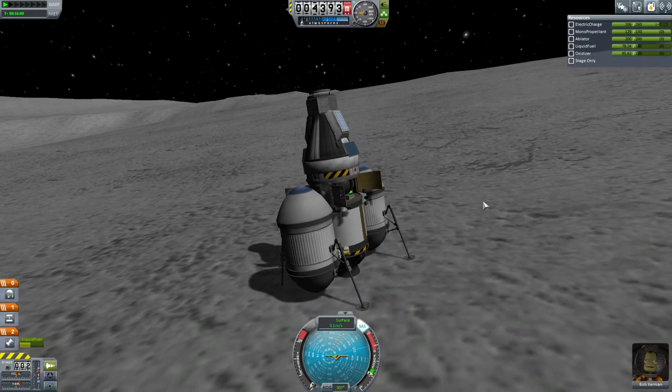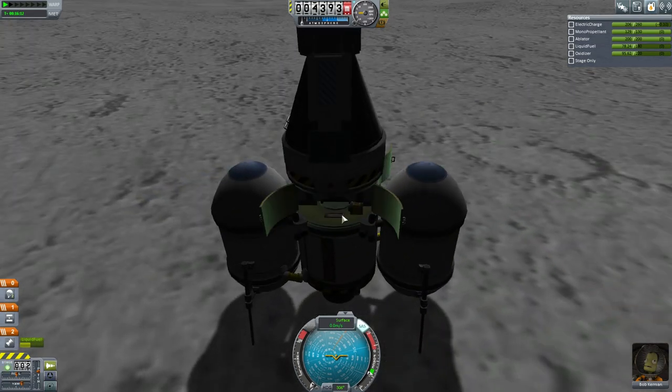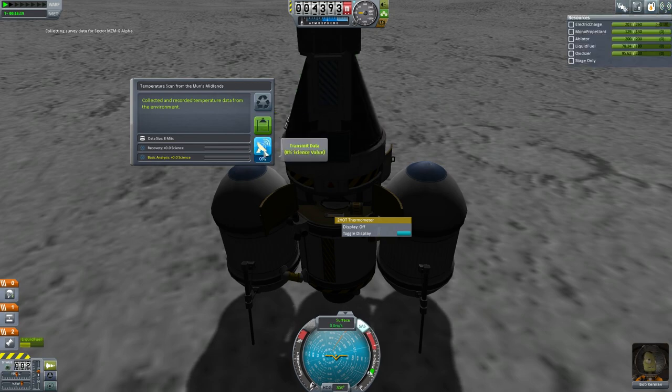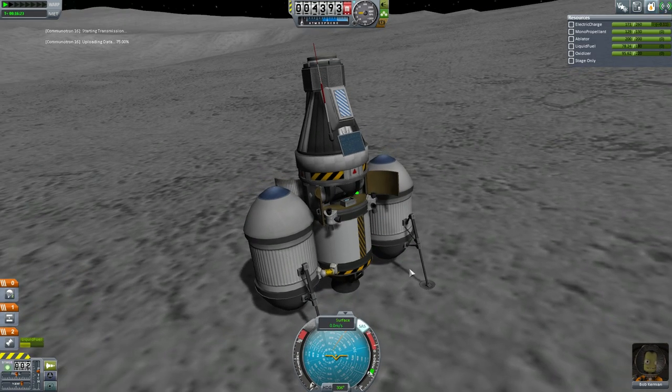Touchdown, and pretty good. If you're wobbling, RCS can really save your ship from falling over. Collect the temperature — awesome. We already have temperature data from the Midlands, but that doesn't matter because we've got it for our contract.